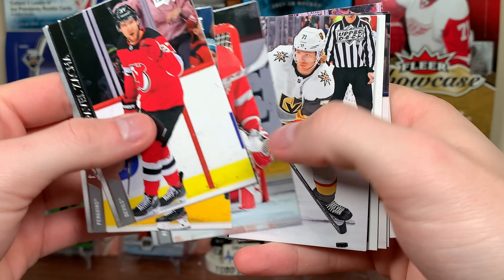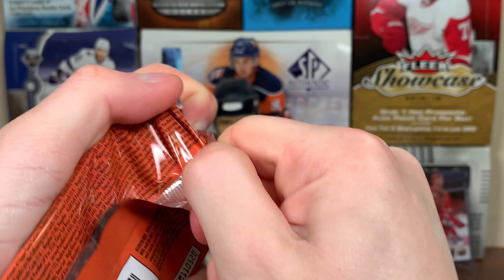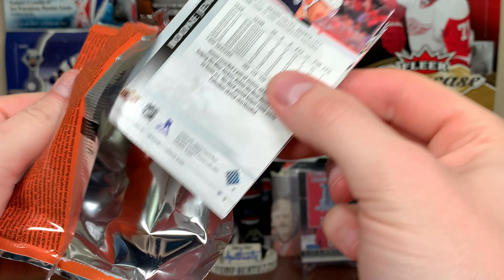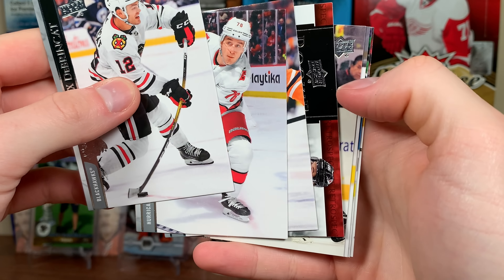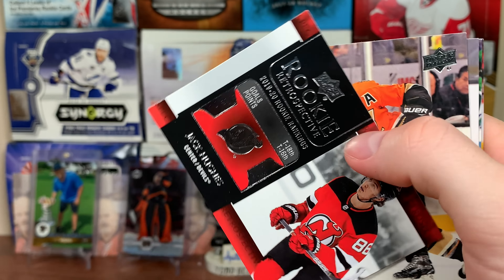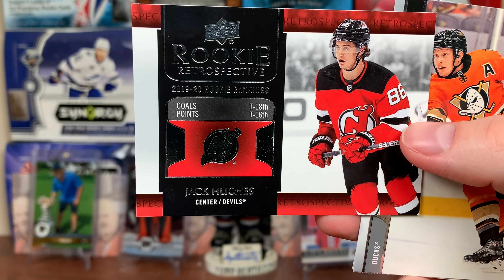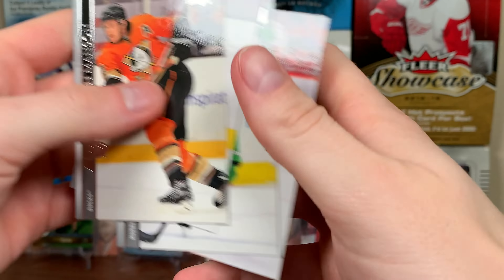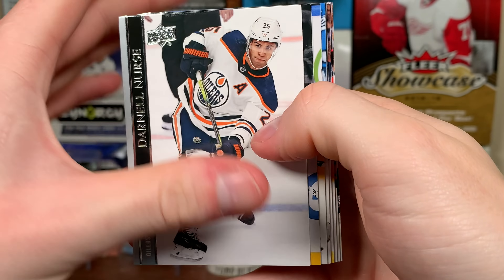Still hoping to get a second Lafreniere. Darcy Kemper UD Portrait. Card number 201 — looks like a Canvas Young Gun... no, it's Rookie Retrospective. I was confused by the color. Jack Hughes — tied for 18th in goals, tied for 16th in points for the number one overall pick.